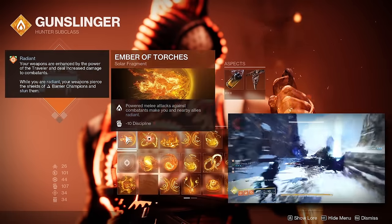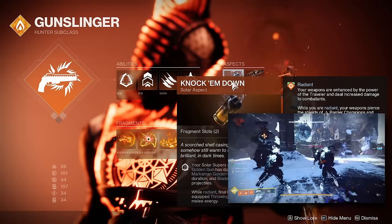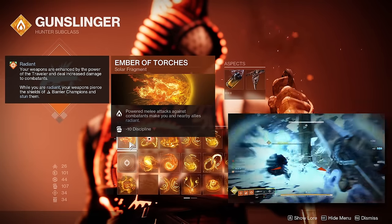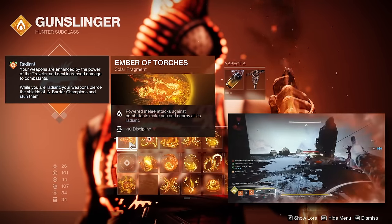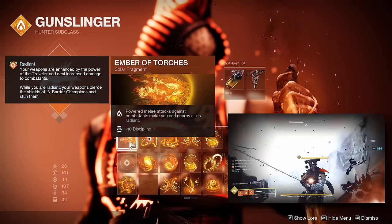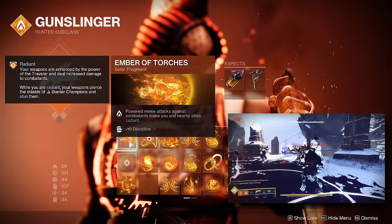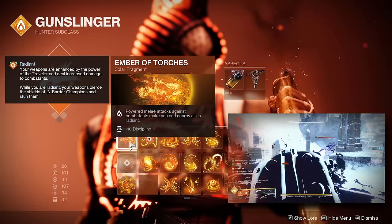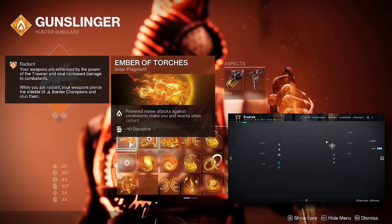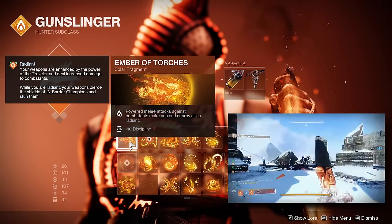Onto the fragments — the first is Ember of Torches, which makes you and nearby allies Radiant any time you land a powered melee attack against a combatant. This is how we proc the Radiant effect through Knock Em Down, allowing us to chain melee charges infinitely. The Radiant from Ember of Torches is much more convenient than the seasonal artifact alternative, especially in a solo playstyle where getting solar multi-kills or precision hits can be tedious in higher difficulty content.